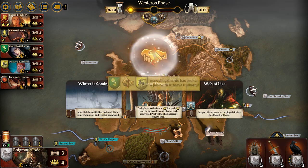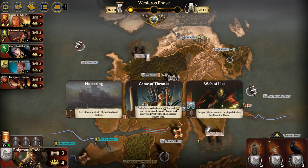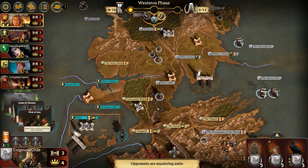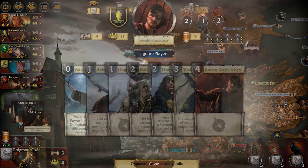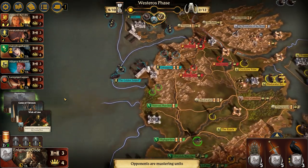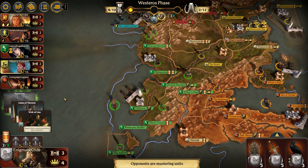Going into the Westeros phase, we have Winter is Coming, which gets drawn. We get some power and then support tokens cannot be played. Seeing a mustering come up is not a good thing, especially with Greyjoy owning so much. But they actually didn't leave anything in Seaguard, which is pretty painful. And they only have one house card left. Whoa! Tyrell with two Siege Engines coming out on the board — I don't know what they're going after, but they're going to get it.